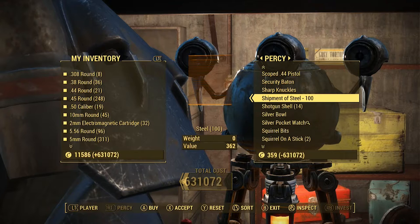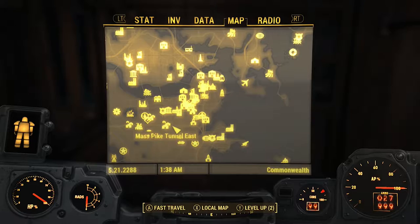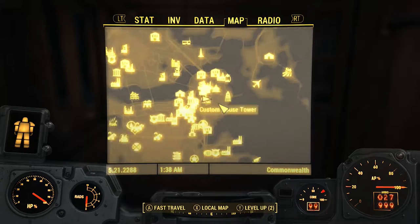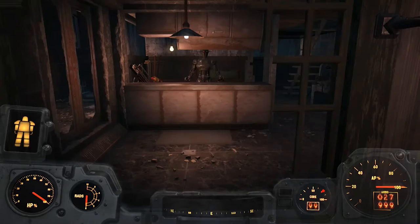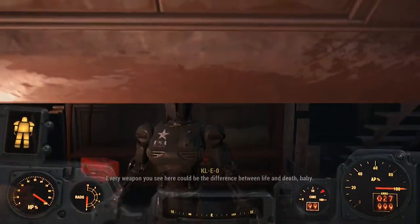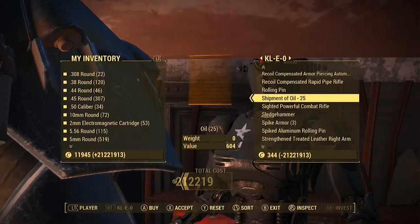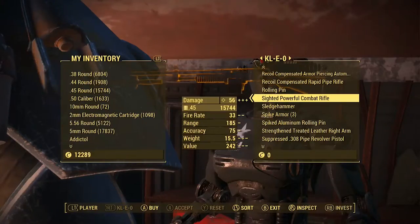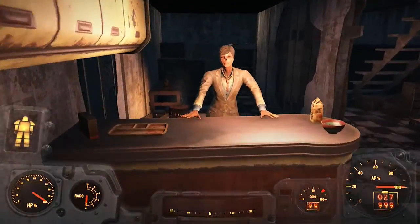Now go ahead and come over here to Diamond City after completing the glitch with Mr. Green, and complete the same glitch with Percy. You'll get some more different shipments. In order to do this exploit, you'll pretty much need as many shipments as possible, so I strongly suggest repeating this glitch with different vendors to get tons and tons of different shipments.